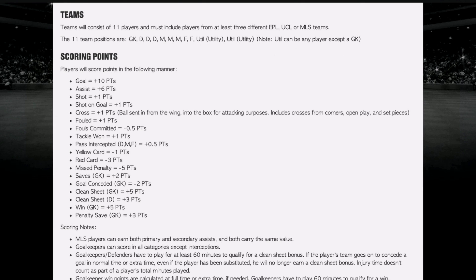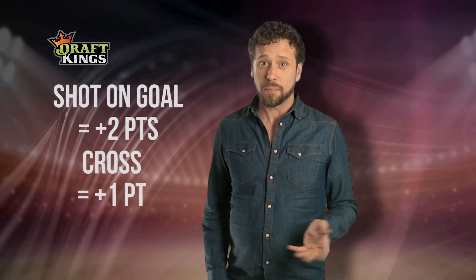A goal is worth 10 points and an assist is worth 6. A shot is worth 1 point whereas a shot on goal is worth 2. A cross is worth only 1 point.